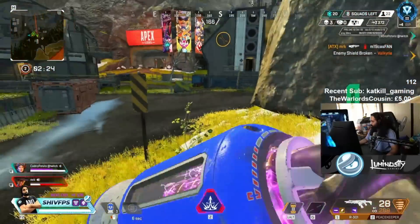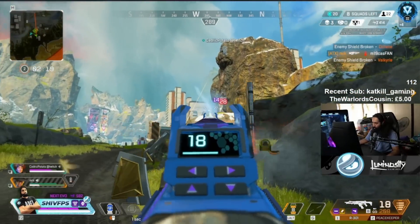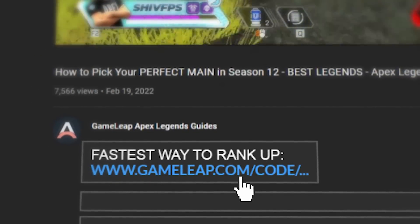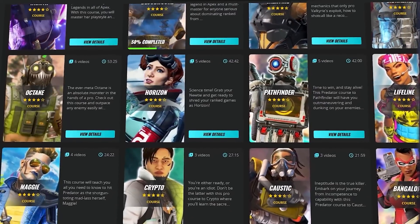With a new season comes a brand new rank grind, and if you're looking to put yourself in the best position to hit a new peak rank, then you need to check out the GameLeap website right now. Over there we have top level coaches creating the best guides and courses all to make you a top level Apex player.